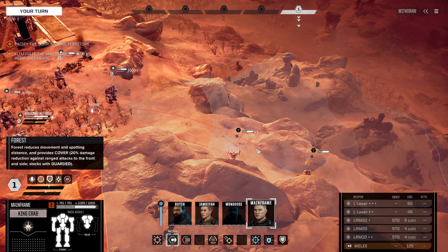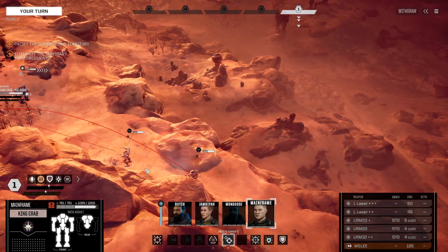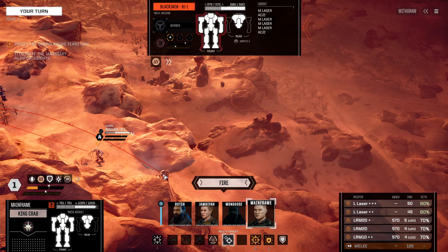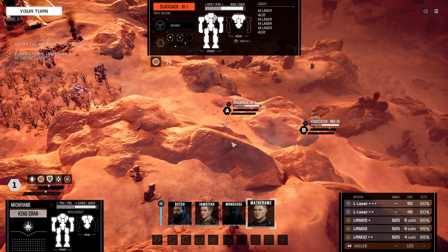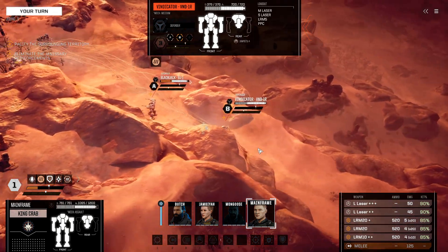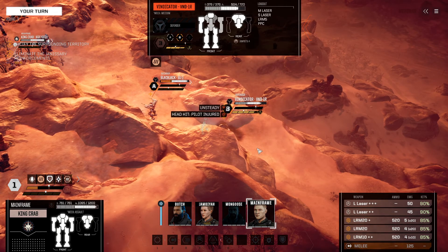That means the King Crab can now move over this way. We're going to multi-target here as well — the large lasers on the Blackjack and all of the missiles on the Vindicator. Confirmed. Not ideal placement on that torso, but it'll have to do. We got a head hit on the Vindicator. I'll take it.